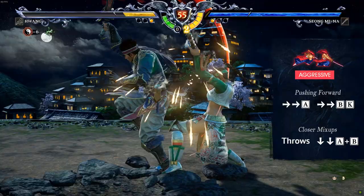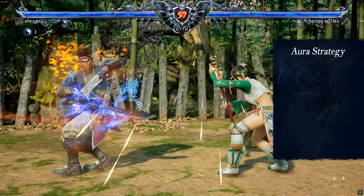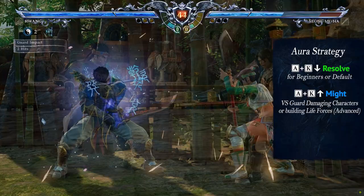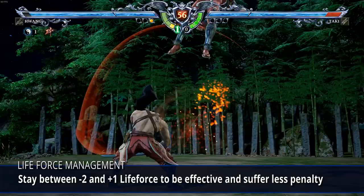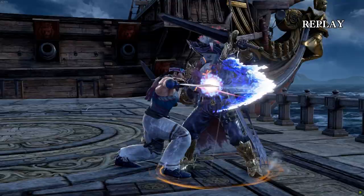To use his Talisman mechanic, your first action needs to be choosing an aura that will help you in the match. Resolve Aura is good for beginners. Prefer using Might against guard-damaging characters and if you feel confident about converting your guard stamina into life force. Use Devastation if you plan to dominate or against a Soul Charge happy opponent. After that, your main concern will be staying around minus 2 to plus 1 life force, so you have access to both positive and negative lethal hits without suffering too much life penalty.